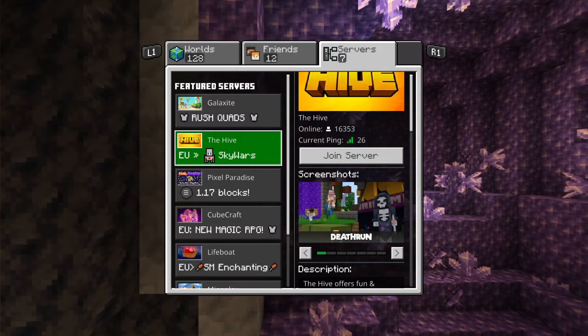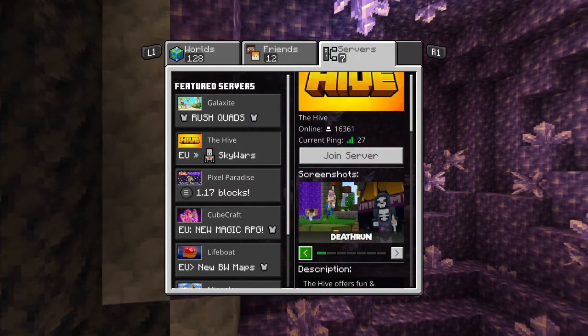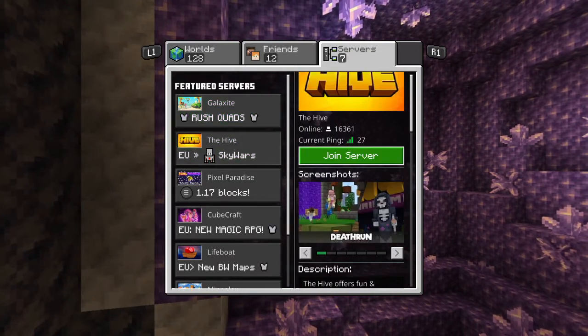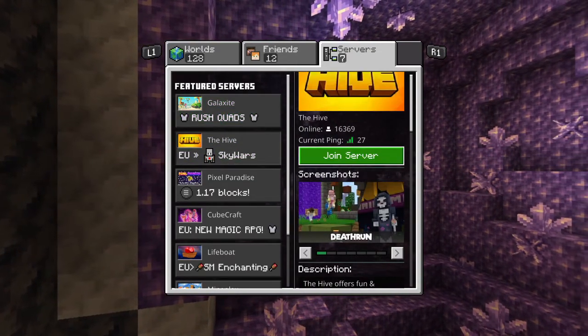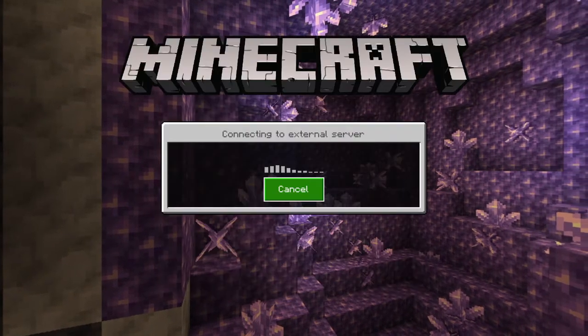Many people have been requesting this - how to hack on Death Run. You can see Death Run is on the Hive, it's a Bedrock Edition server. Just go straight into it, it's really not that hard.